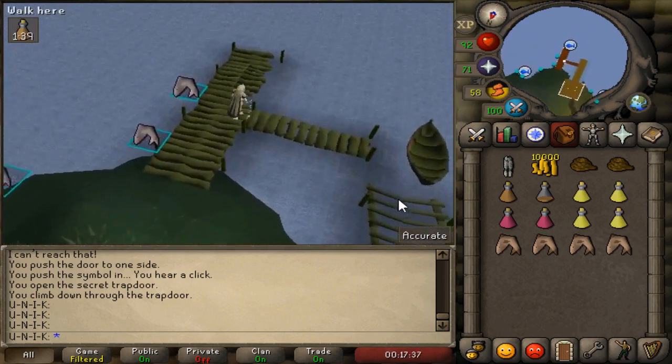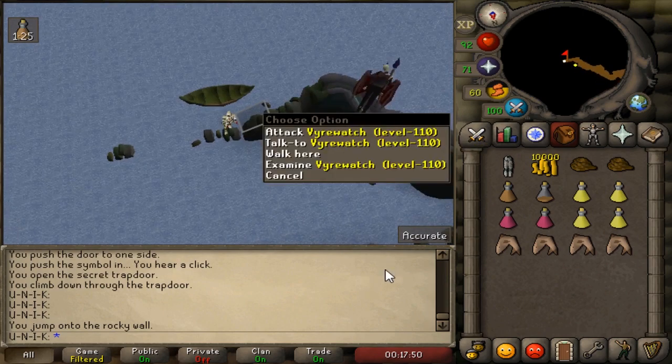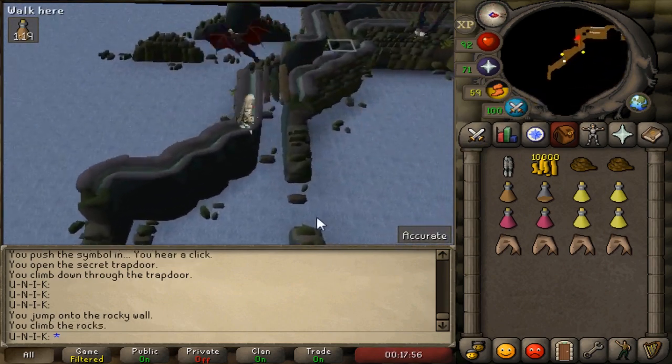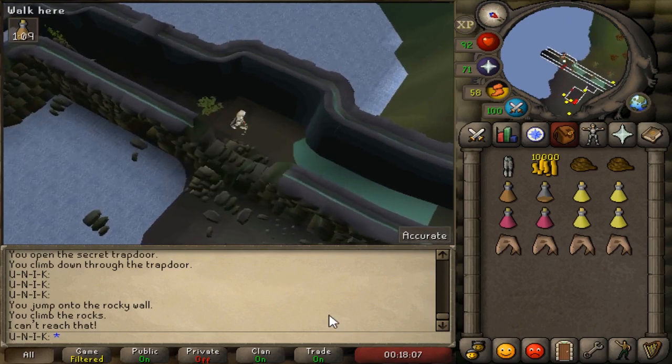Board the boat, jump into the rocks, climb down, and climb over the wall. Repeat the process and head east back to where you started the quest, inside the Theatre of Blood.